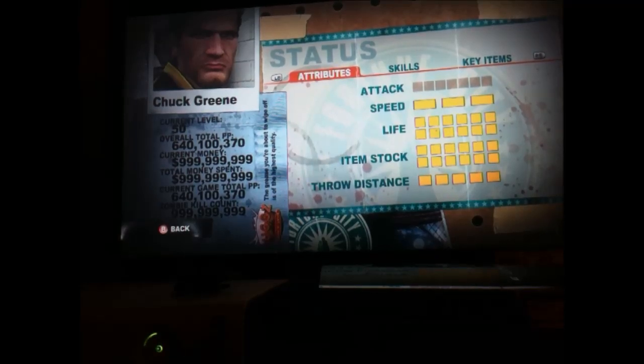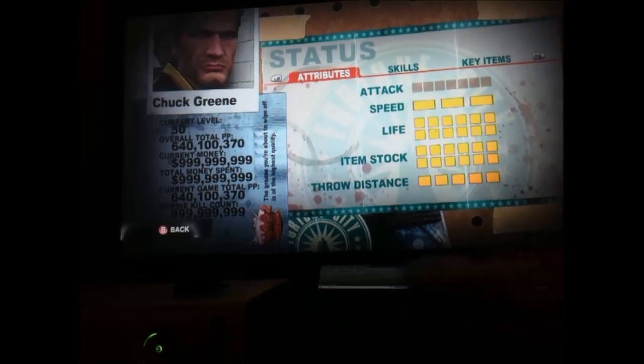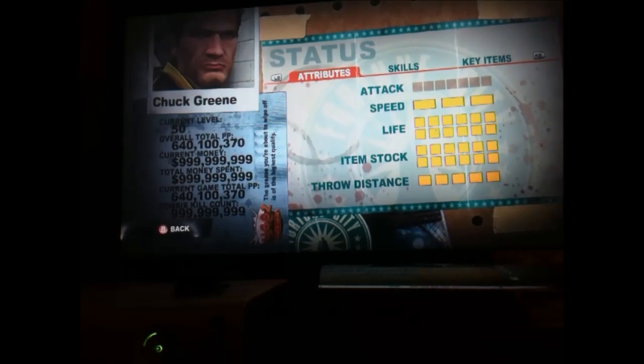What this save comes with — I'm going to be showcasing basically two save slots and an extra add-on mod, or developer thing as I'll call it. We'll get into that later. As you can see, on these two save slots you'll be level 50, max total PP, max overall money, max money spent, max overall total PP, and max zombie kill count.